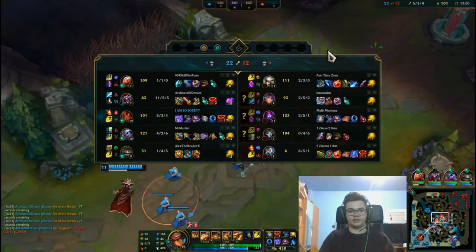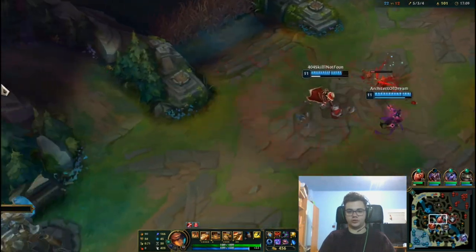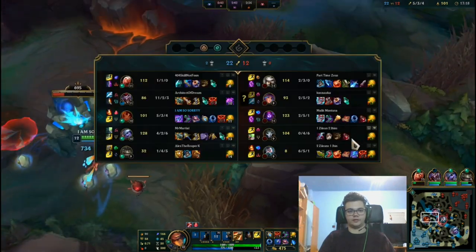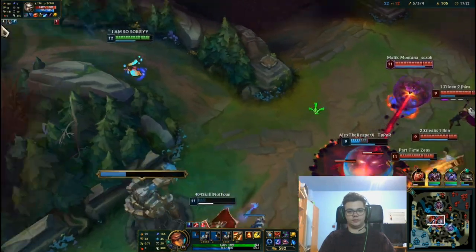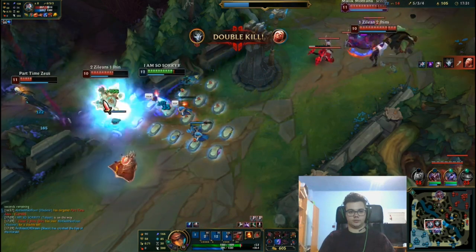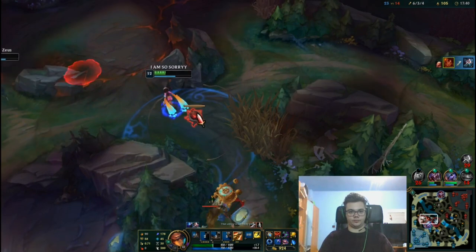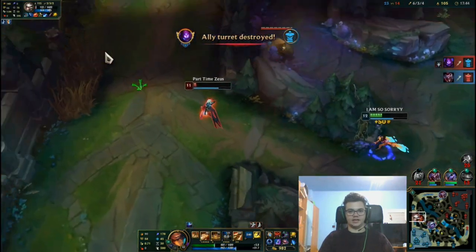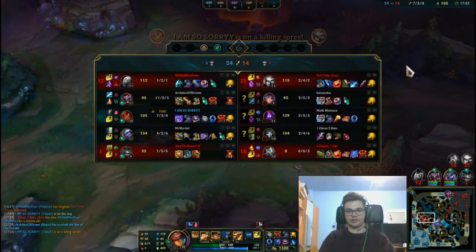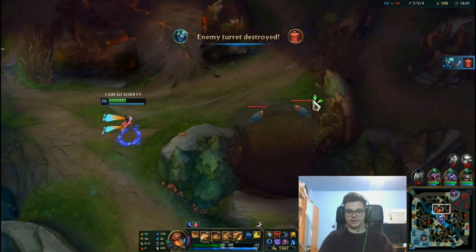We are 5 kills in and pretty much destroying them. Shaco is going to hit her for a lot. I'm going to get this — hopefully Shaco doesn't mind. Giving blue buff to Taliyah is so nice. Shaco is destroying top even though we got caught there.